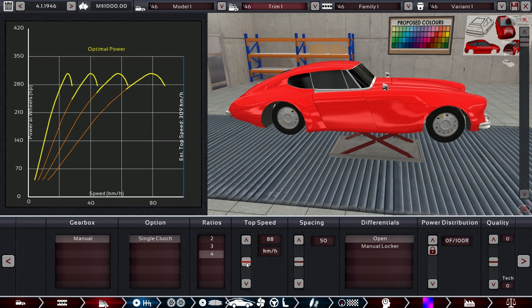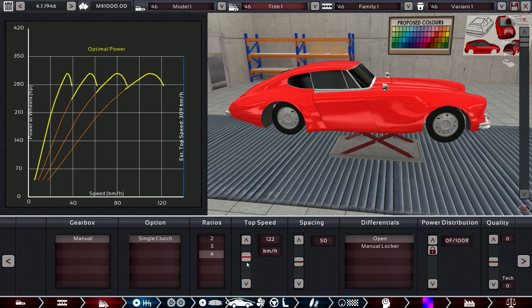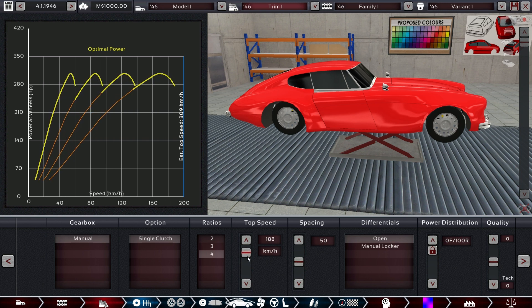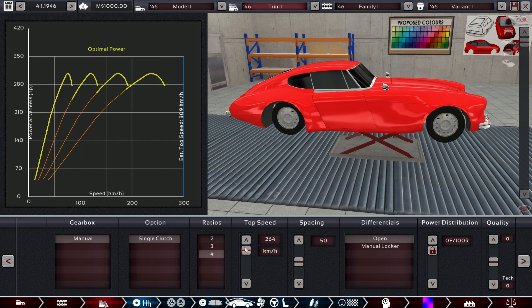309 kilometers per hour in 1946 — there will be many deaths. The engine can't even get there because it revs so low that the final gear has to be too large. So instead we just set it to maximum and see if we want to reach 100 in first gear — it's kind of insane, but this thing would probably need a starter motor to rev up to its idle speed.